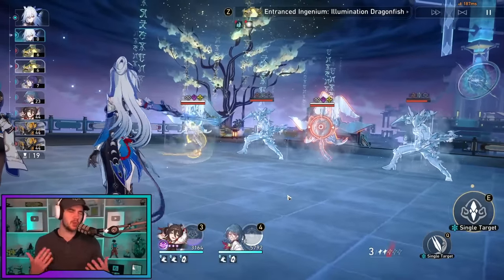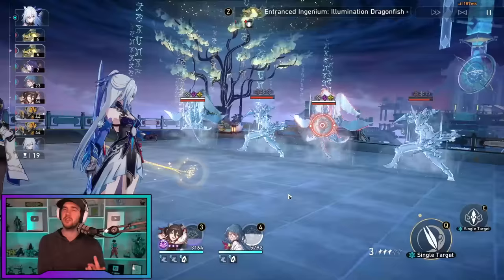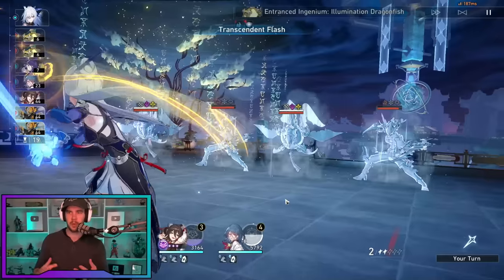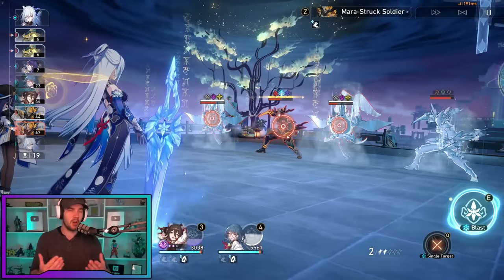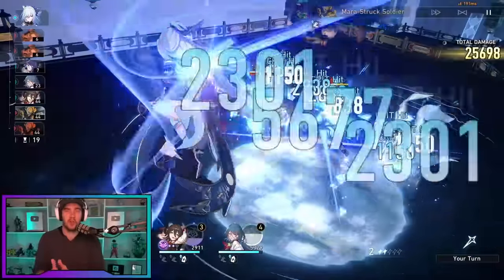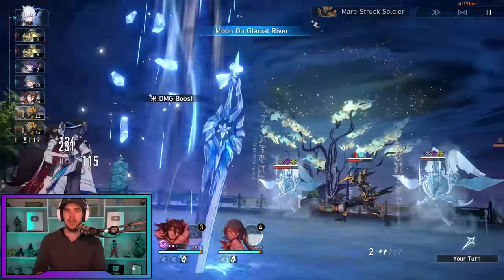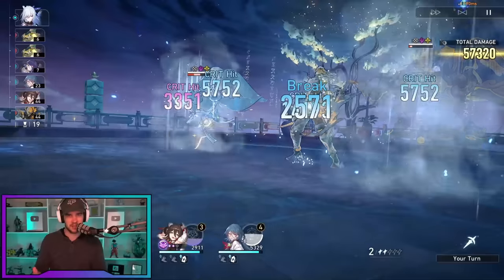Next up is her skill, which has two forms. The basic skill will cost a skill point, deal single target damage, and grant her one stack of Syzygy, which we'll talk about more in her talent. When enhanced, it won't cost a skill point, but it will reduce her Syzygy stacks by one.